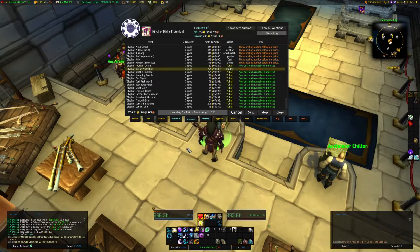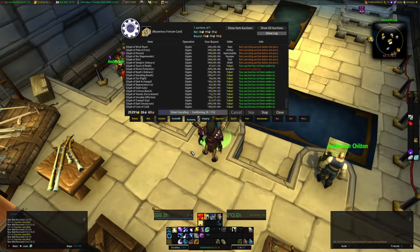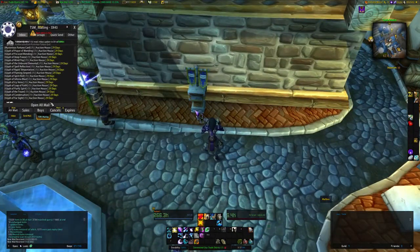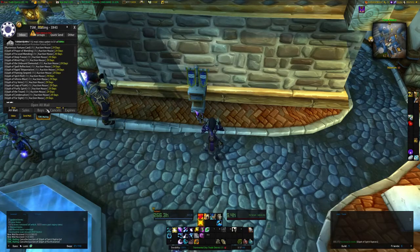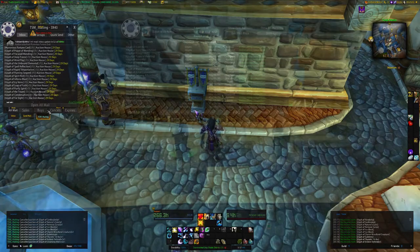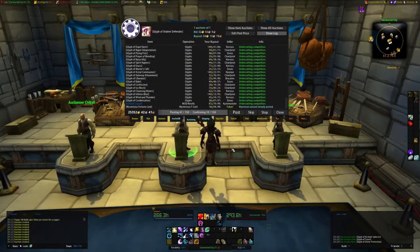We got 152 auctions to cancel. If you have your keybinds set up with TSM 3, you can just hold down your keybind and roll your mouse wheel and it will cancel the auctions as quick as can be. Once you have all your auctions canceled, go to your mailbox and let's start to retrieve these items. Okay, we're back at the auction house. Let's post up all the glyphs we just collected from the mail so we can see what we have to craft to restock.